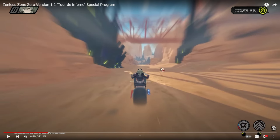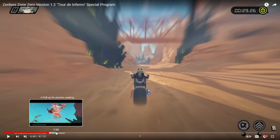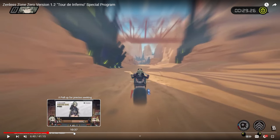We play as Caesar and when we ride on the bike, it's just a lot of new stuff, really. We can't just talk about all the characters here, but Caesar is shown prominently in the new outer ring content.